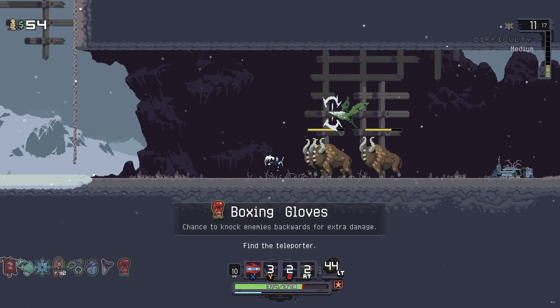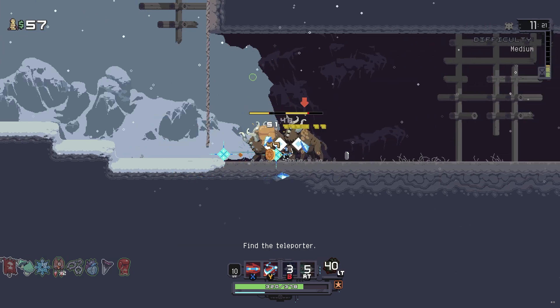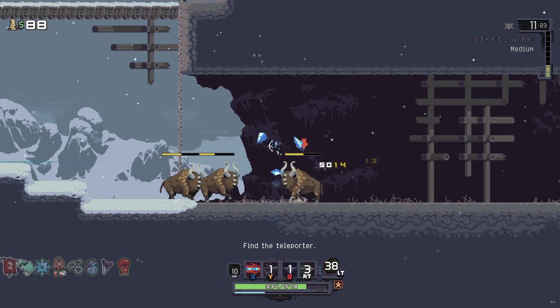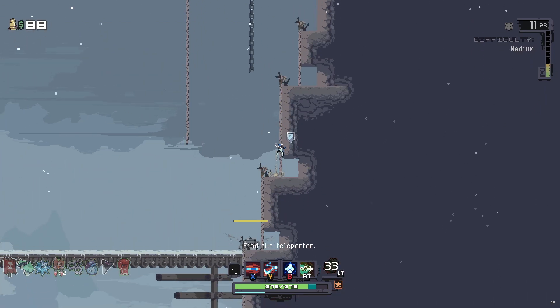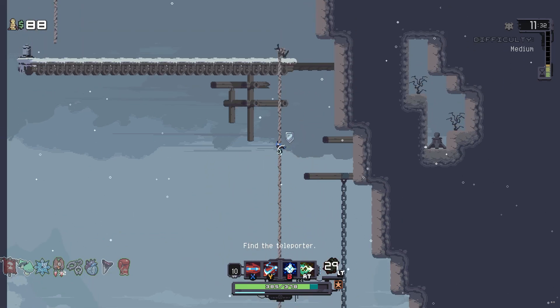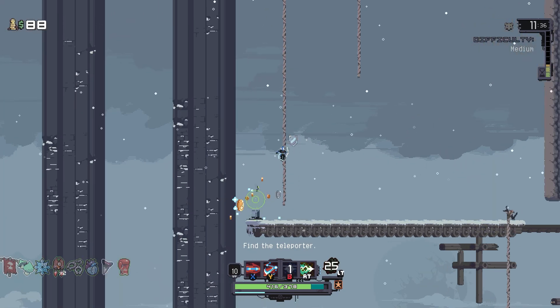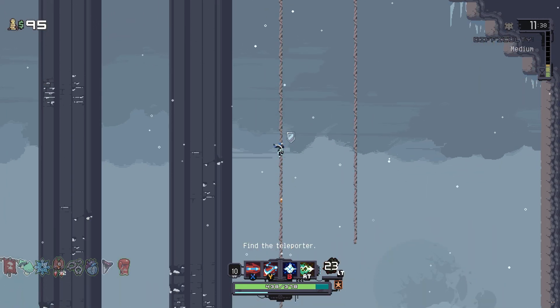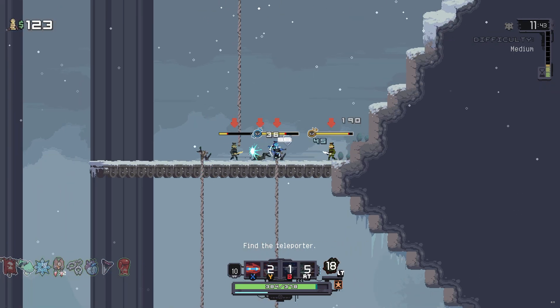I just grabbed whatever I could as fast as possible because there's a lot of oxen here, and these guys are kind of dangerous because they're very hard to get out of the way of. We're just going to get out of here — this level has rope climbing too.